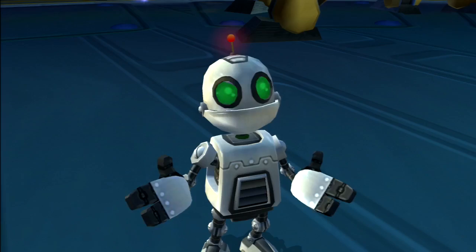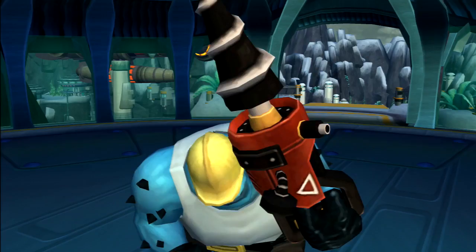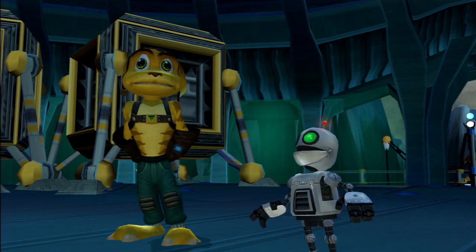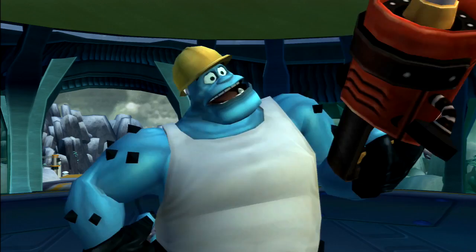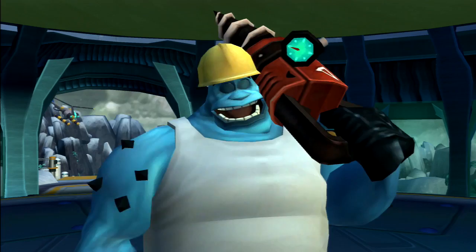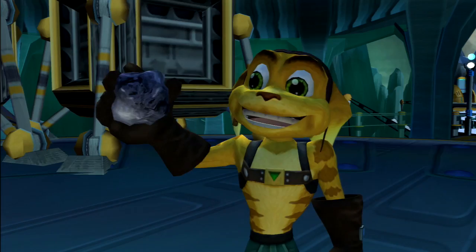We encounter an NPC who can't break through some rocks. He says the rocks are raritanium, and after we fix his drill he gives us the raritanium. You would think he would know what raritanium is, but whatever — I'm not going to look any deeper into it. So we can glide back out to the start of the level from here.